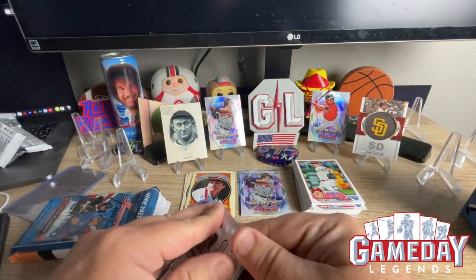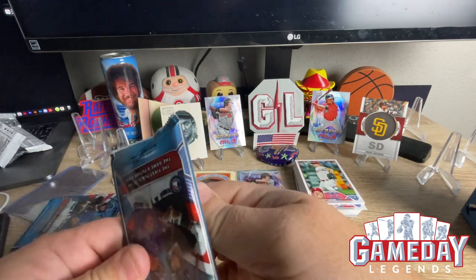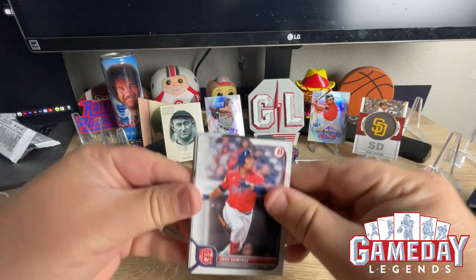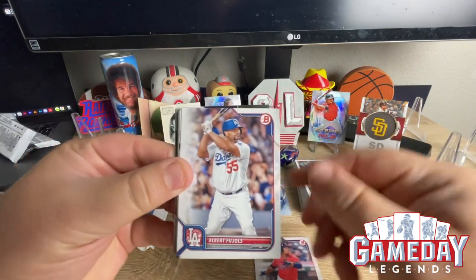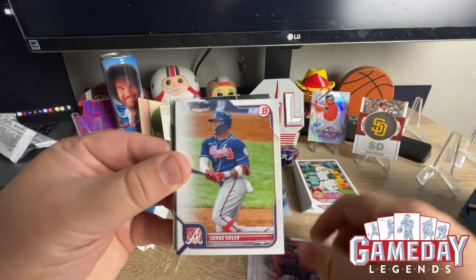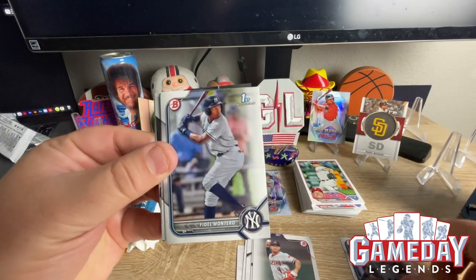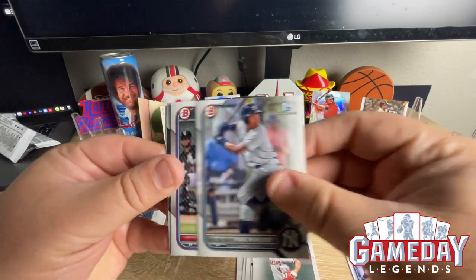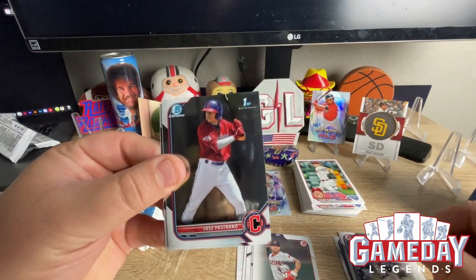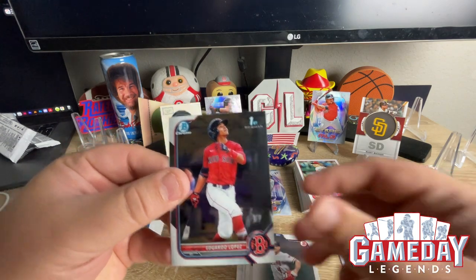It's probably just a regular retail pack. Jose Ramirez, Jazz Chisholm, Marty, LaBrana, Montero, Ramos, Pastrano, and Lopez. All right, value pack time!